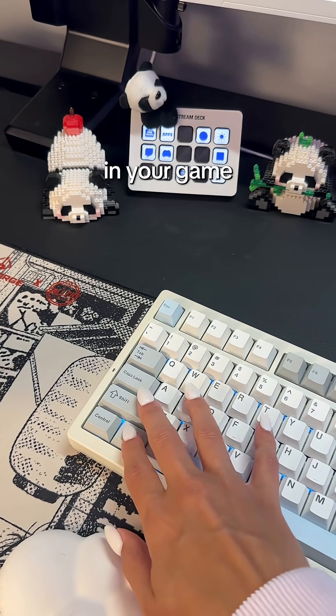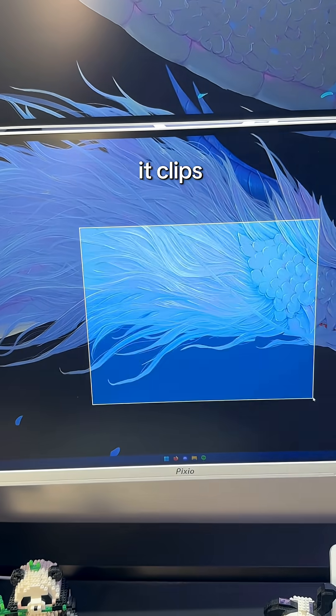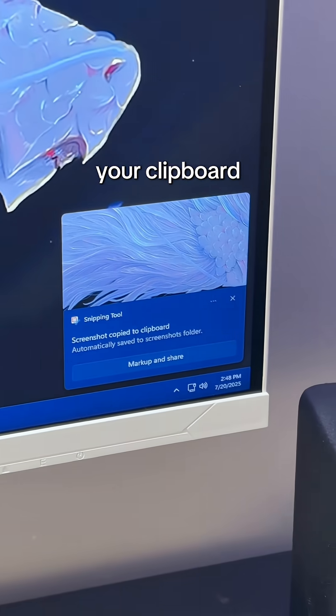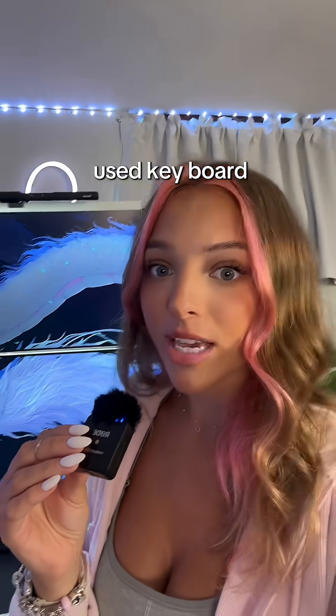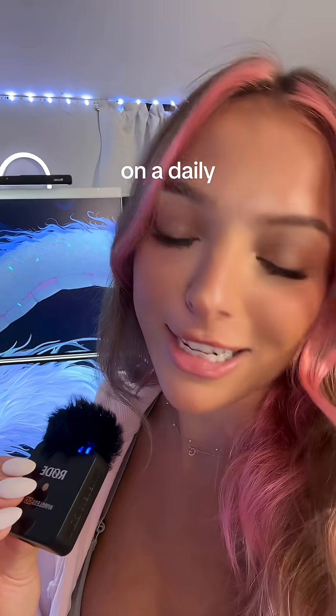I use this one a lot when something funny happens in your game. You click Windows-Shift-S, it opens up your snipping tool. You snip, it clips, and now it's copied to your clipboard. That easy. This is definitely my top most used keyboard command, and without it, I don't know what I would do. I use it literally on a daily basis.